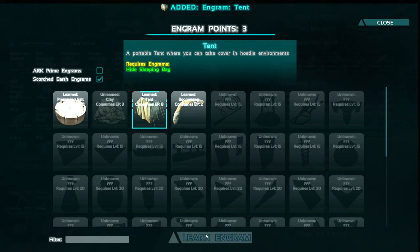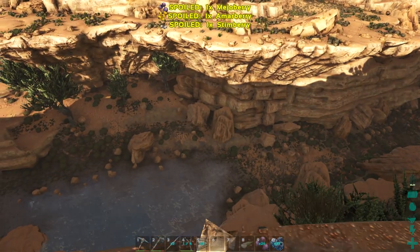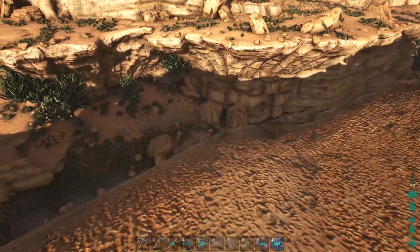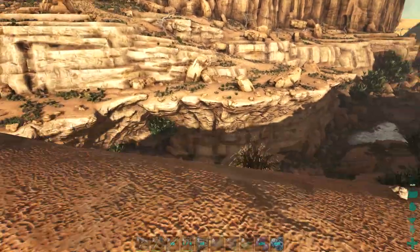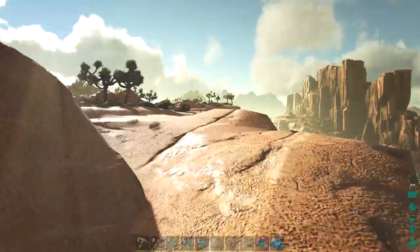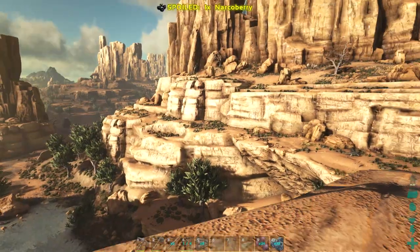A portable tent where you can take cover in hostile environments — so pretty much, if things start getting rough, that's our go-to. That's actually really cool. Then we got some trees down there as well. That looks like it might be a cave entrance. It's just saying enter me — I'll enter you, alright. As soon as I get a parachute crafted and I'm ready to move down there, I would not mind living down there. Maybe I'll build a huge ladder, but if we head that way there's a lot of stuff we can benefit from. If we settle there, that's kind of the hub — we can go a bunch of directions from there.